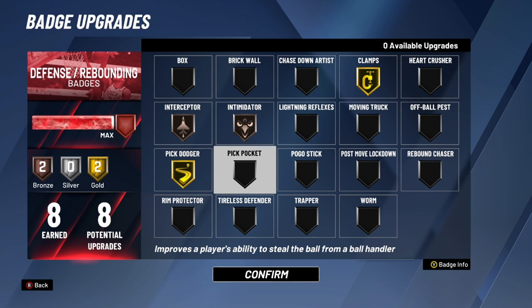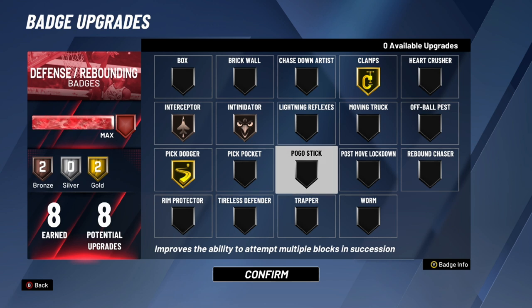Pickpocket is still a solid badge — not as good as in past years, but still pretty good. With only eight defensive badges I can't fit it in, but if you're a lockdown I'd max it out. If I were a two-way build I'd definitely put pickpocket on at least bronze. Pogo Stick is a debatable one — if someone pump fakes in the paint and you jump, Pogo Stick lets you literally bounce back up and keep contesting. It can be a bit glitchy but if you're a big man I'd recommend it.